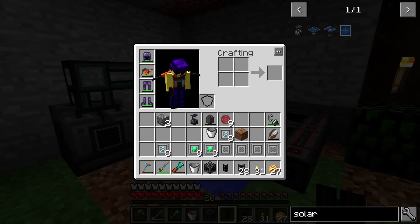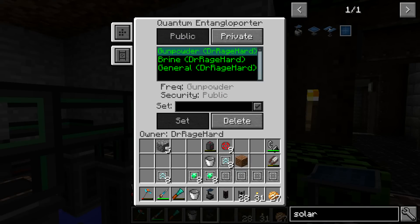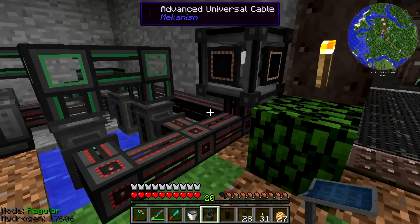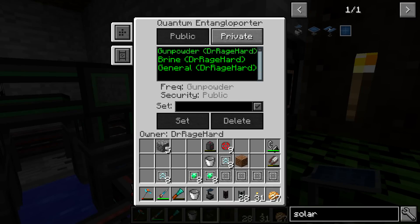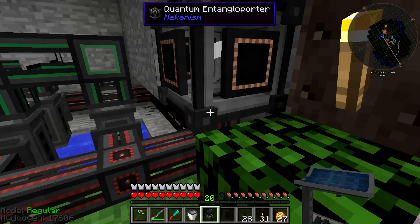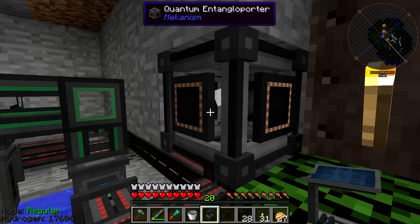We'll have to upgrade it even more eventually, but for now this should be good to power everything in this whole setup. All we have to do is throw down our quantum entangler porter and hook it up to our main frequency — set this to gunpowder, and all we want is energy with all of these set to outputs. The one problem I have with these is they sometimes get a little bit glitchy. Power is not actually coming through this right now even though it's definitely supposed to, so I'm going to hop off camera and finagle around with this to get it to work.